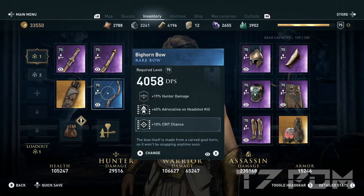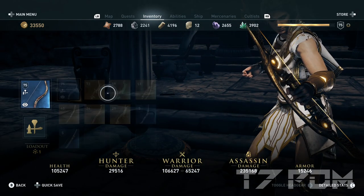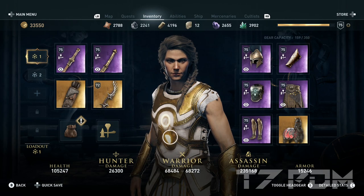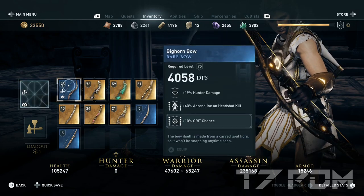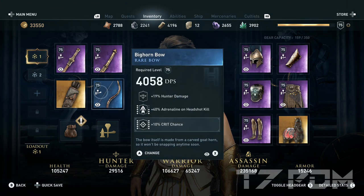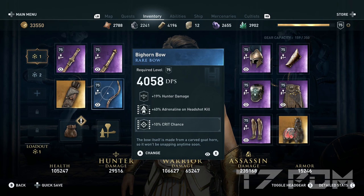For our bow we will use the Bichon Bow. It is only a blue bow but it will add all its DPS to our left melee weapon. If you use any other bow — for example Hater's Bow — your damage will only be at 68,000. But if you equip the Bichon Bow and reload the screen, your damage will suddenly jump to 106,000. On the Bichon Bow we will engrave the fully upgraded 10% crit chance.